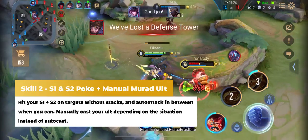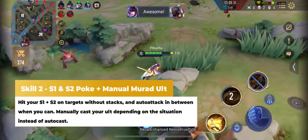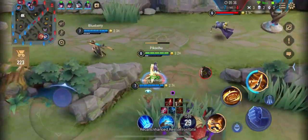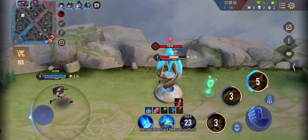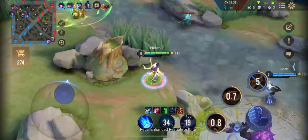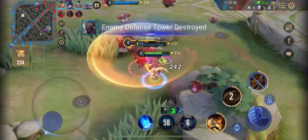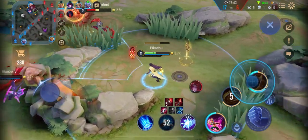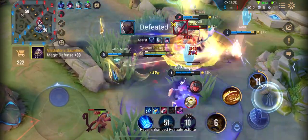The second skill is the further development of ability usage — particularly using the S1 and S2 as offensive poke tools and the manual casting of Morad's ultimate. Hitting both of Morad's S1 and using the S2 to slow the enemy is key to either forcing enemies to recall or getting kills without having prior stacks. Between each ability, auto-attack whenever possible. This is also a great tool to tower dive enemies who are low. For the ultimate, it's time to completely master the skill by switching to manual targeting — it's much better to aim the ultimate yourself than to let the system do it, especially in teamfights.